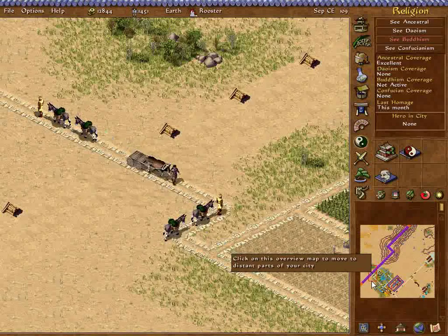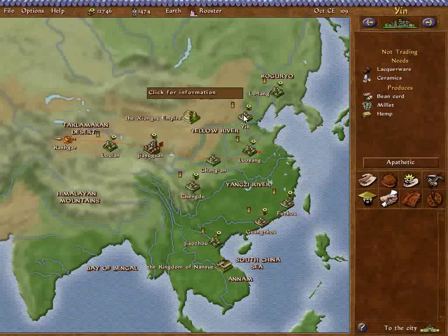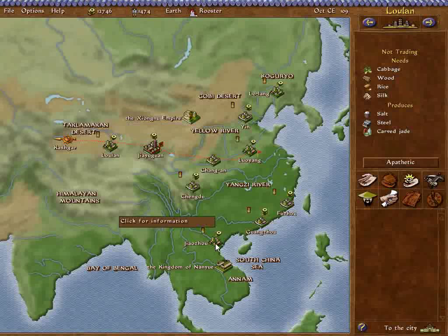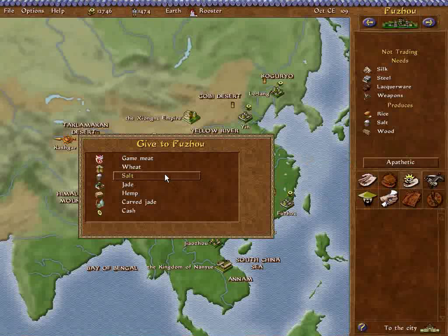The wood is going out there though. Apathetic, apathetic, agreeable — open trade. I still need a fourth partner. They take weapons, they take steel, and they take steel and give wood. They also take weapons. Let's focus on these guys. Carved jade? I mean, that's eating into my profits, but this would definitely turn them over to my side. So let's do it.